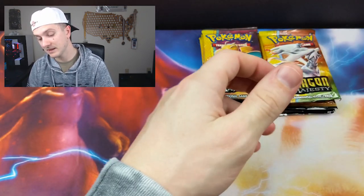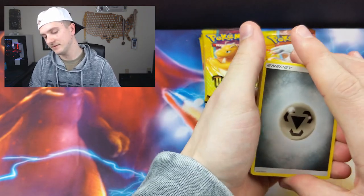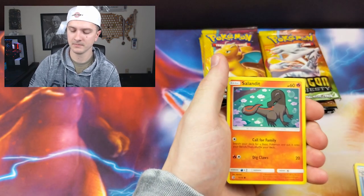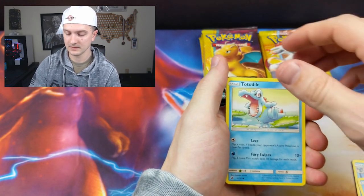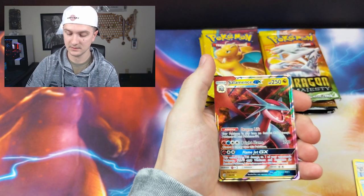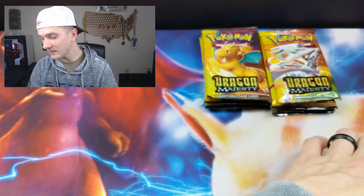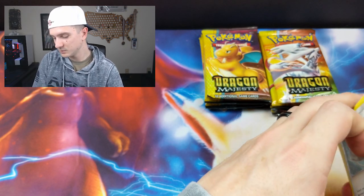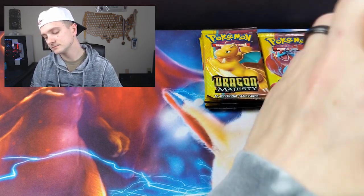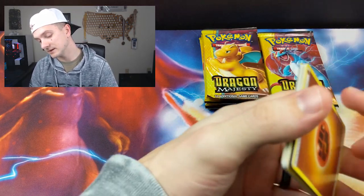There's your code. I don't know — something about this pack felt weird. Probably I'm just losing my mind. The cards all look normal though — a Switch reverse holo and a Salamence GX. I don't think that's what made it feel thick, but I'll take it. It felt like there were extra cards, but obviously there weren't because this next one feels thinner.